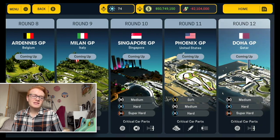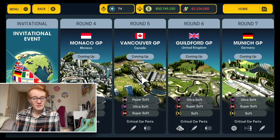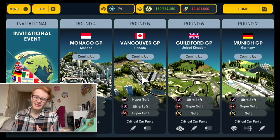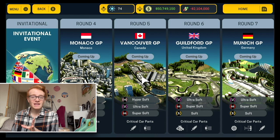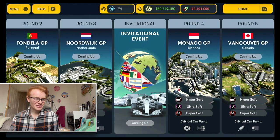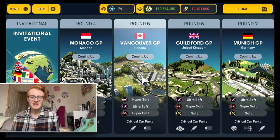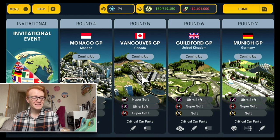Then we've got Spa, Monza, Singapore, United States, and Doha to round out the calendar. Two interesting things involving the calendar: I'm going to do reverse grids. In real life they abandoned the idea of reverse grids but they are planning three sprint race qualifyings - I believe one is Canada and one is Monza. Since sprint races aren't possible in this game, at Canada and Monza I'll do reverse grids instead to spice things up. That could really shake up the championship with a Haas or Williams on pole.